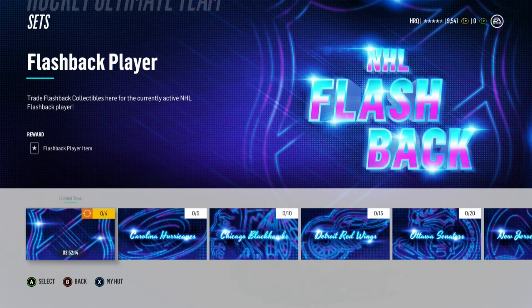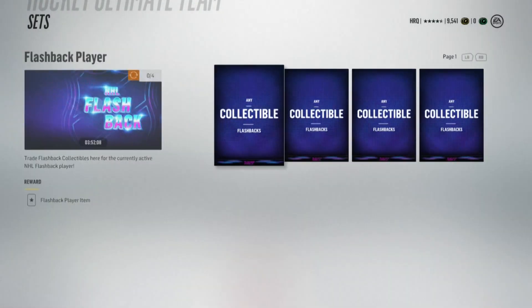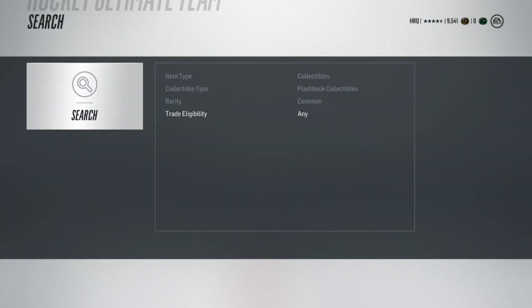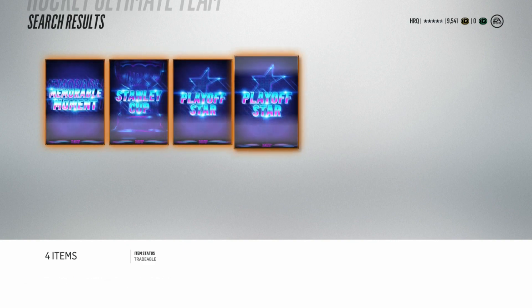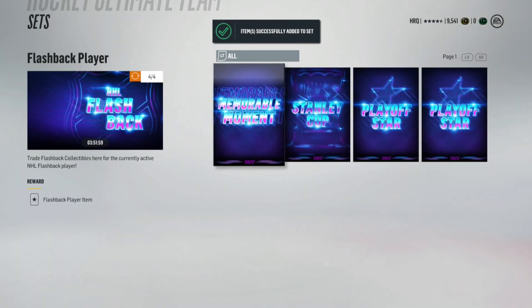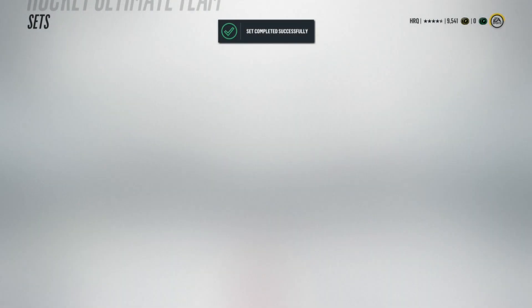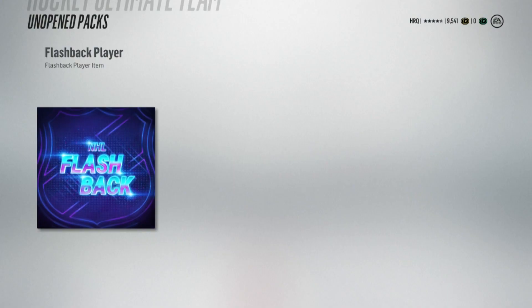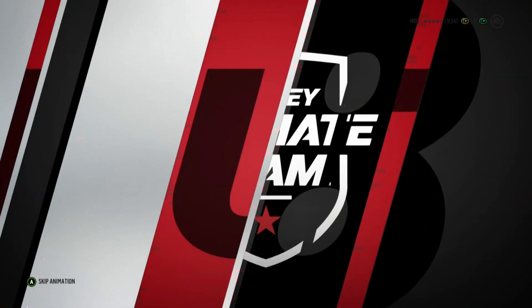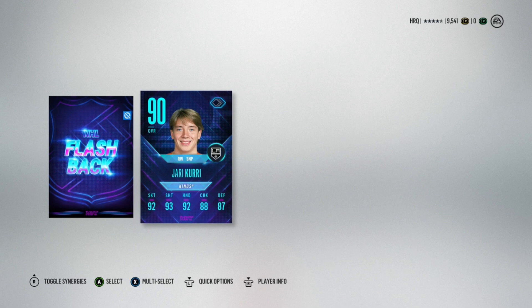While we're at it, let me just do this set right now. Going to search the collectibles — I should have four, maybe even five. Looks like four, that's all I need. So there we go — completing the set to get the Flashback Yari Curry. I'm probably not going to use him because I have the Legend Curry at center and he's a good face-off guy.